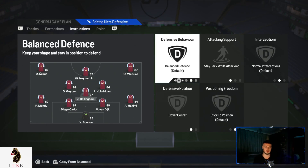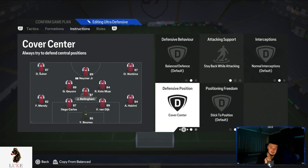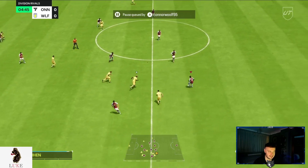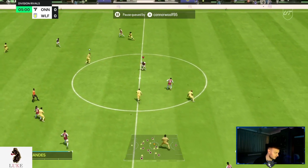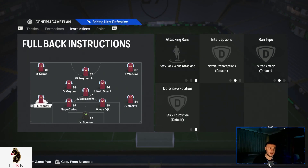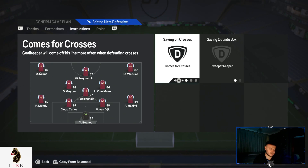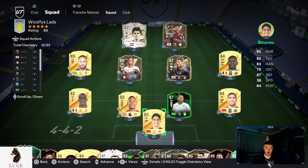My CDM - the Rodri role, the Boubacar Kamara role - is on stay back while attacking and cover center. I don't want the CDM venturing any further from that position; I want them holding down the fort. Both my left back and right back are also on stay back while attacking, so they don't venture forward at all. My goalkeeper is on come for crosses and sweeper keeper. And that right there is my brand new 4-3-3-5 false nine formation.